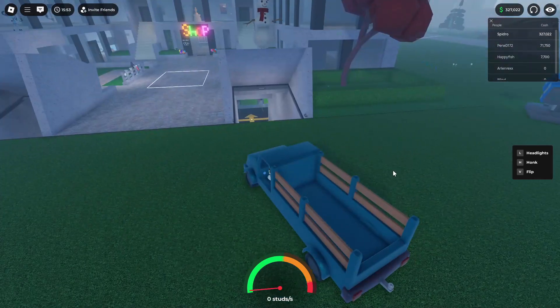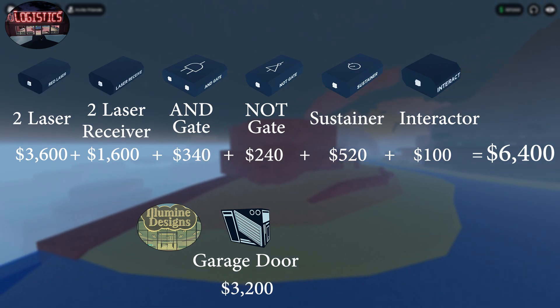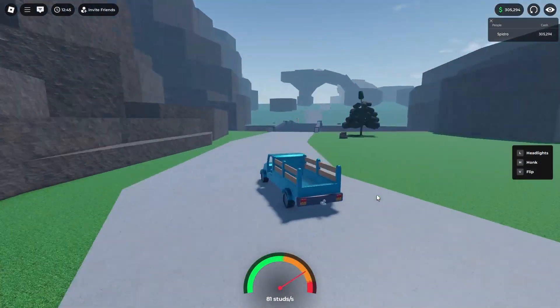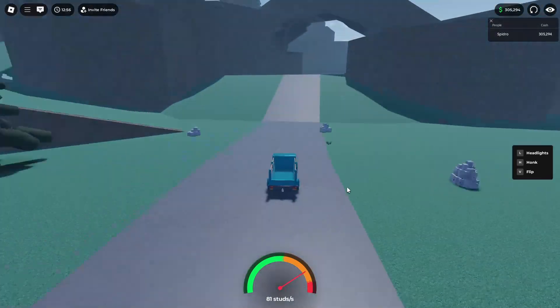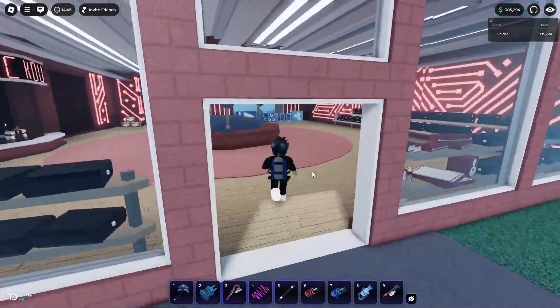Laser. To build it we need these items. To buy these items go to the Shastak store.